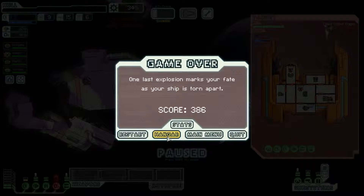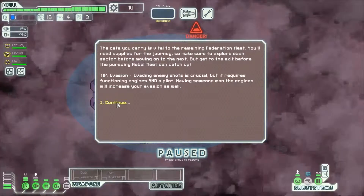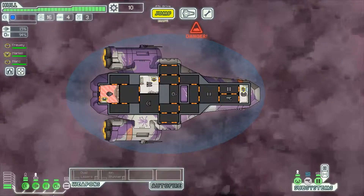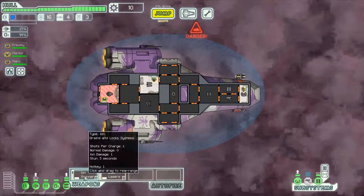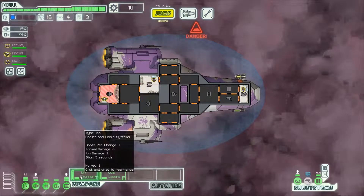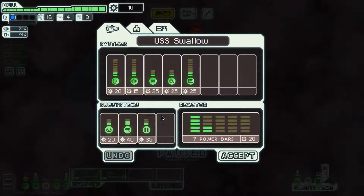I know I said I'd give each ship layout one attempt but I'm gonna try again, because we didn't get very far, did we? We'll just pretend all that last nonsense never happened. Now I kind of get the ion stunner as well — it's just like an ion beam except it also stuns crew, which is cool.